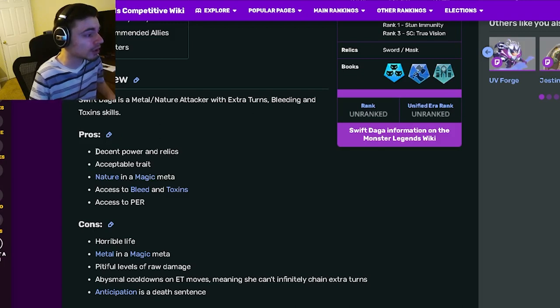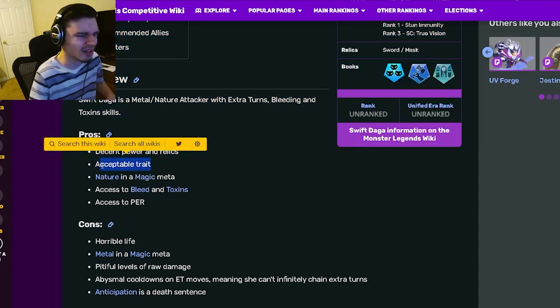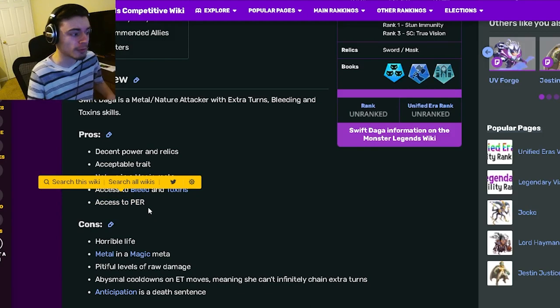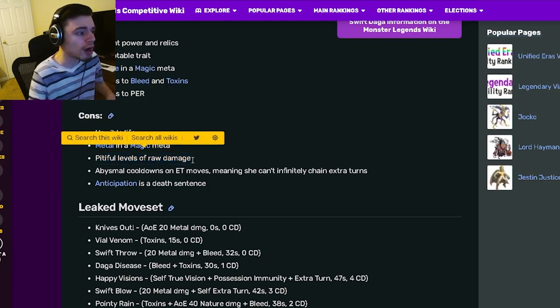Going down to her pros and cons, the pros include decent power and relics, an acceptable trait — though honestly I don't think that's true — nature and magic meta access, access to bleed and toxins, and access to positive effect removal, which is really good.